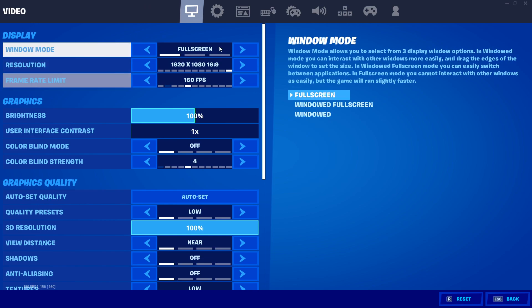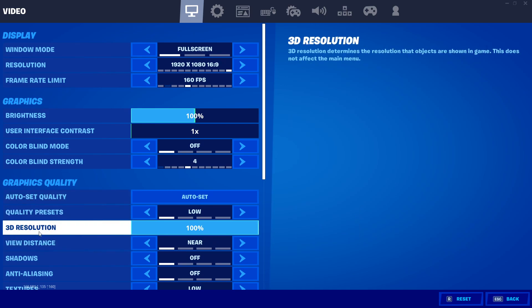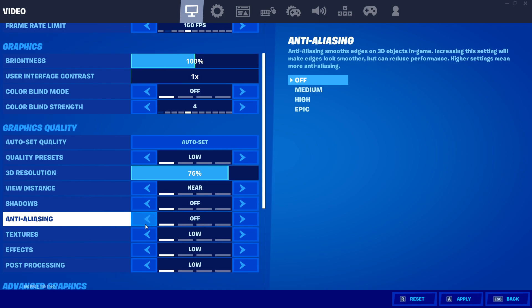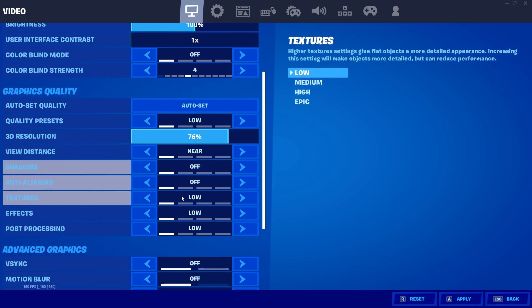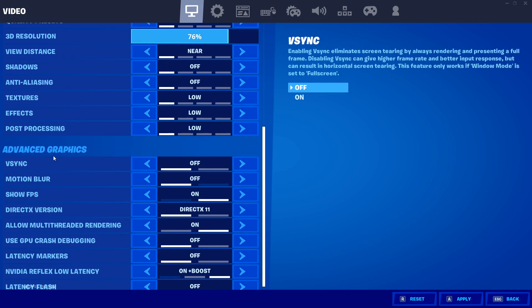Click on Main Screen Options and follow these settings: First, decrease the 3D resolution — use 50% for low-end PCs, or 70–75% for mid-end PCs. Set View Distance to Near. Turn off Shadows. Turn off Textures. Turn off Effects. Turn off Post Processing. Set everything to Low.